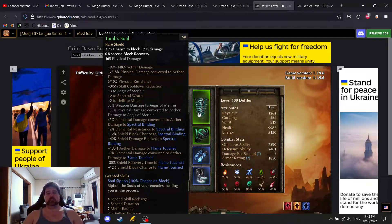When I looked at this, I think a lot of people probably thought 'Oh, Aegis — like an Aether Aegis of Menhir, that seems interesting.' But when I saw it, the first thing I noticed was 12% chance to block to Spectral Binding, 12% chance to block to Flame Touch — that's 24% chance to block on a Defiler. As well as 95% elemental damage to Aether damage globally, and 130% Aether damage to Flame Touched.